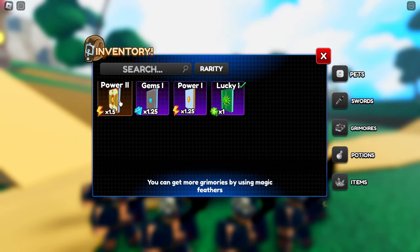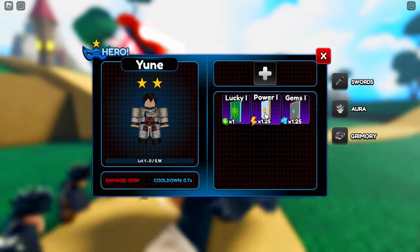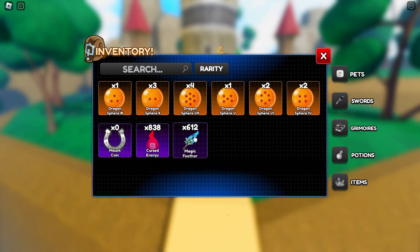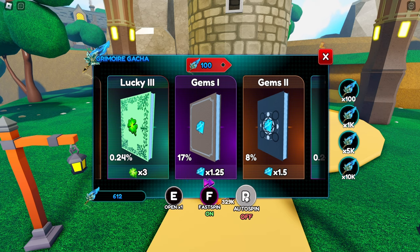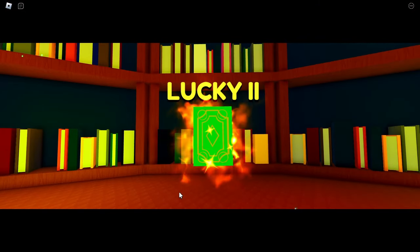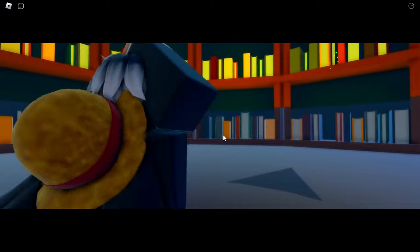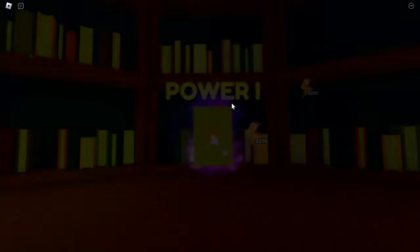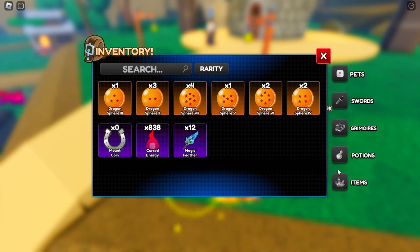I went ahead and got some grimoires. We got the Power 2 grimoire which buffs our energy by 1.5x — that's a bunch. We also got Gems and another Power one. On my hero I'll just put in this Power grimoire — we're doing 329,000 energy per click. We actually have more spins for grimoires — 612 coins, so we can spin six times. Let's go to the wizard, turn on fast spin and auto spin. We got Lucky 2, Gems 2, Damage 2 — our first Damage one yet. Power 1 on the last spin — we got Gems 1.